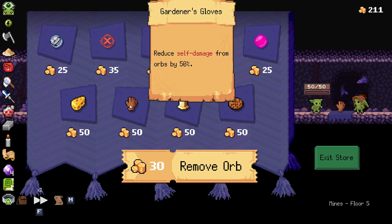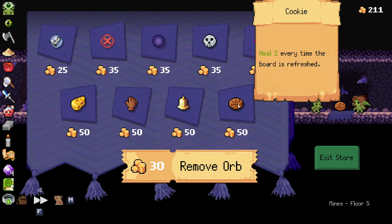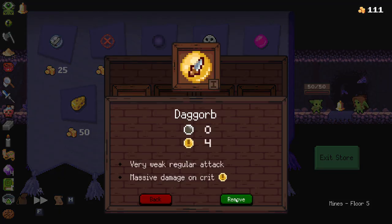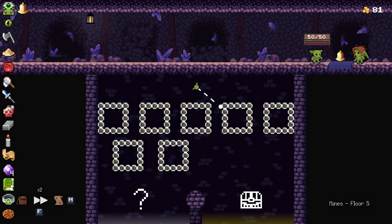I was hoping I could slow it down on that little slow orb and get it to drop straight in — it worked! Reduce self-damage from orbs by 50% — that's pretty good, but we don't need it. Heal the board every time we refresh. Every reload grants that — we'll remove the Dag Orb and I think we're good to go.